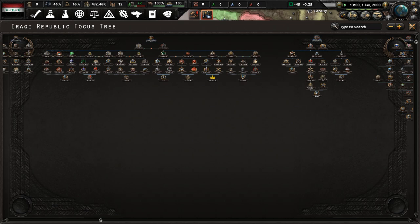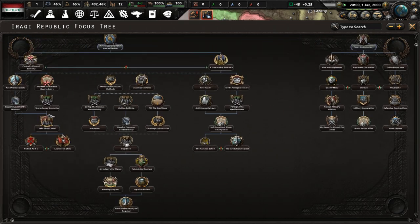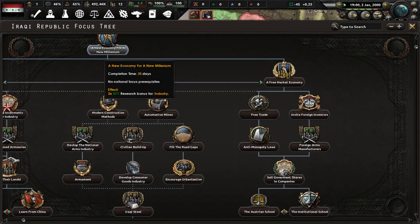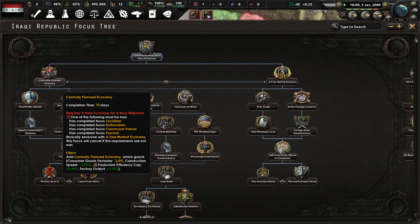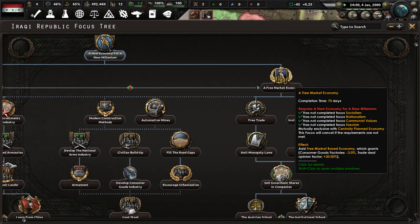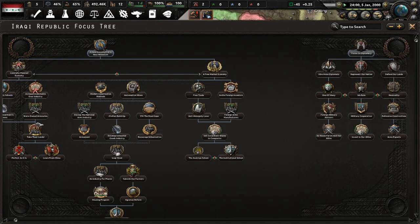Let's unpause and look at the focus tree. Where's the industry section? I need some new options. We have a 'Free Market Economy' focus here. We can get ourselves some military factories down the line, but not right now.